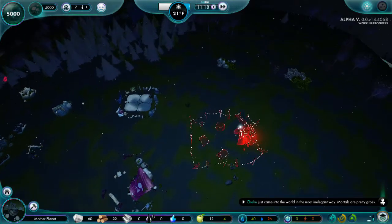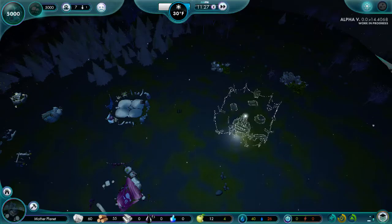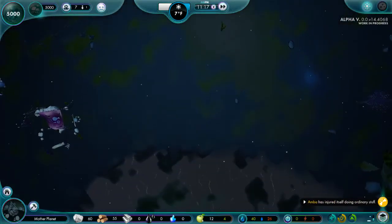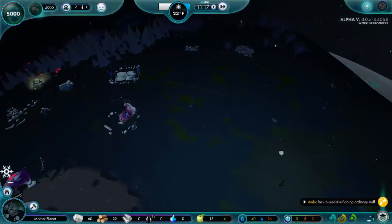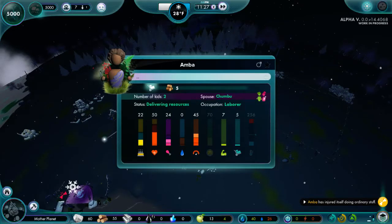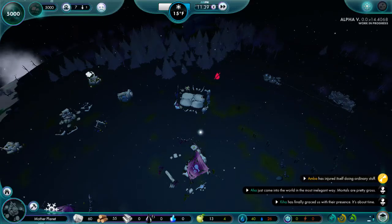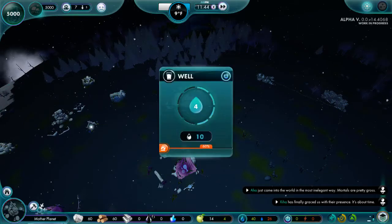We're going to go ahead and build a hospital, because we do need one. Let's make sure the entrance is attainable. I want to get this as close without ruining that tree. Perfect — right up to those herbs. Maybe the witch doctors are smarter now. Maybe they just know exactly what to do. You better be going for a drink. Why are you delivering resources when you're super thirsty? Maybe it's because they can't drop them — they should be able to drop resources and then pick them back up. You're going to drink. The well has some drink.